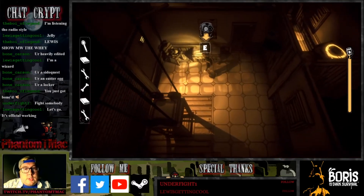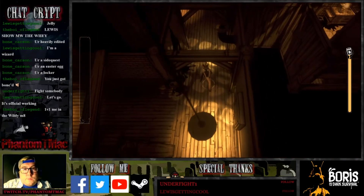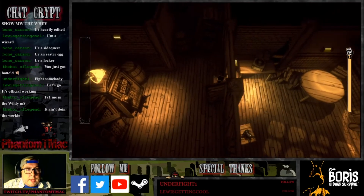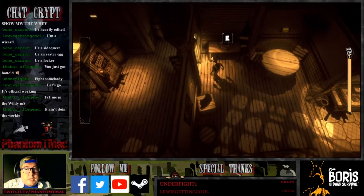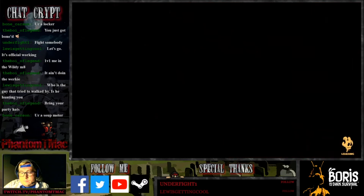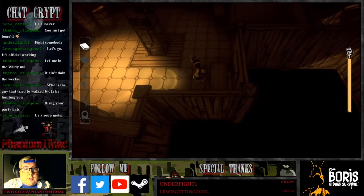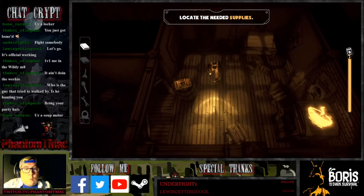I'm going to switch to Sammy really quick. We're going to go play as Sammy now, and hopefully that should trigger these instruments to show up. I think the banjo, which is the last instrument, is in the safe house. So we just have to find all the other ones in this level, hit them in order, without dying.